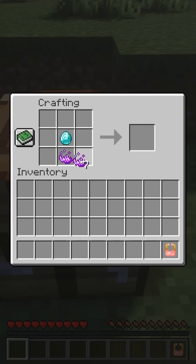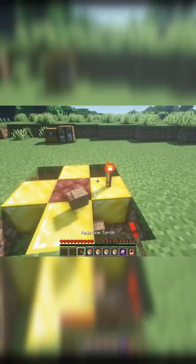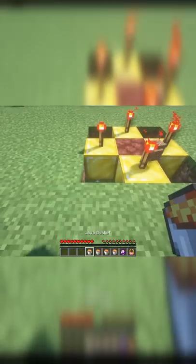Use the cursed dust around the diamond to make the cursed diamond. You must now build the altar using netherrack, gold blocks, and lava. Blaze the altar.